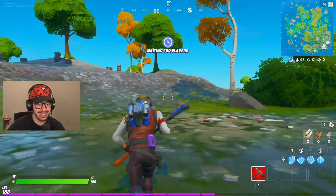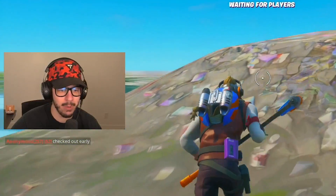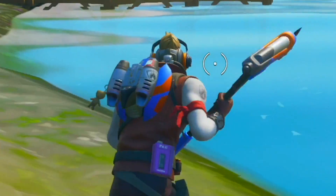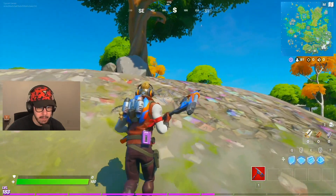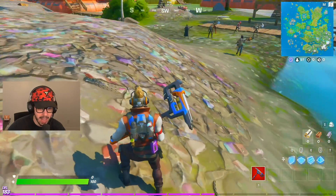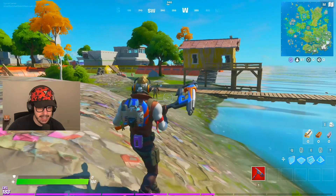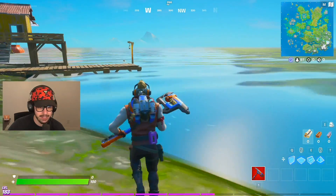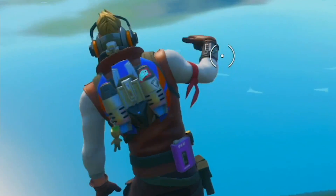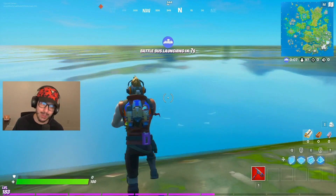We got Star-Lord! Star-Lord and Black Widow were two of the first Marvel skins to come out, and I think people sleep on them, because this skin is absolute fire. Look at the back bling — you got mini Groot on the keychain, a really cool pickaxe, and jetpacks as well. And then you got Star-Lord's outfit, which is awesome. And his dance. Green weapons only.